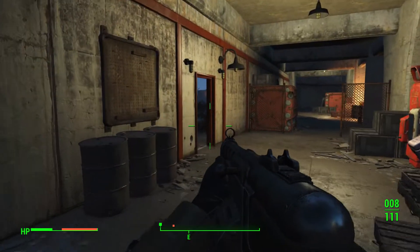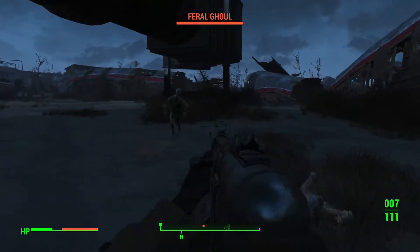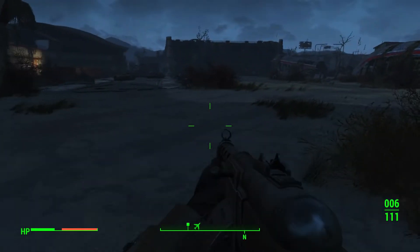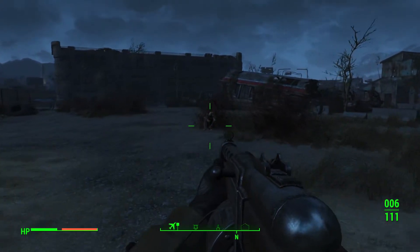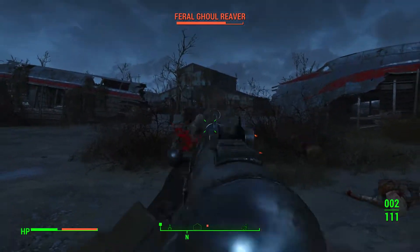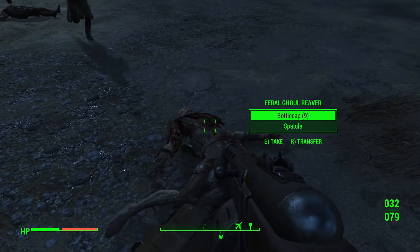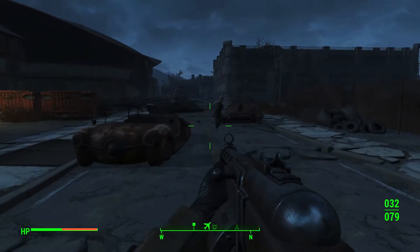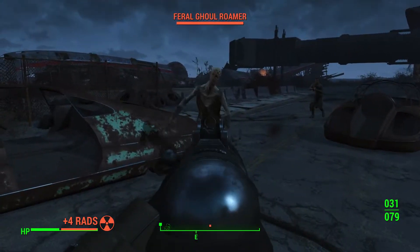One thing I'll admit I was kind of let down about in this game — and maybe it's just me — but I swear the super mutant behemoths have gotten smaller. In Fallout 3 those things were so much bigger. My only guess for why they would have made them smaller is maybe just for a realism factor, because the normal super mutants also seem just a tad bit smaller. Maybe that's to humanize them a little bit, because for those who don't know, they did used to be humans before becoming a science experiment.